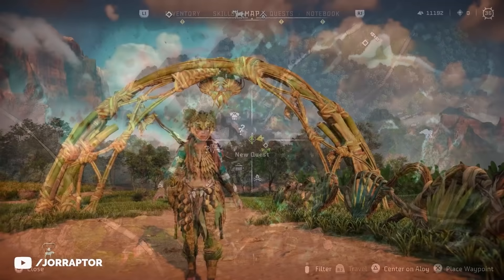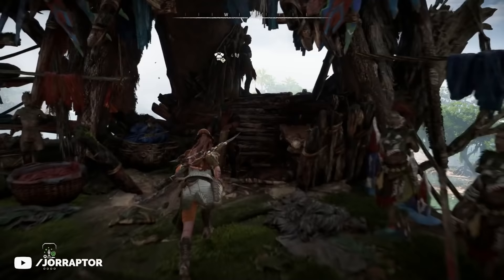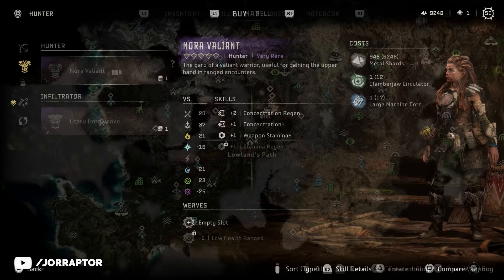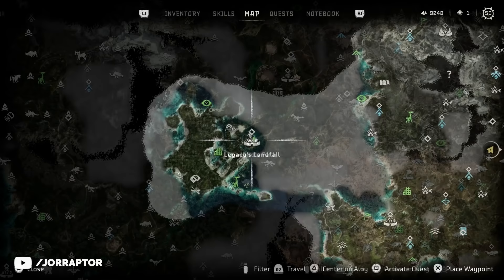We also have the Tanakhd Recon, which looks similar. You can buy this at the Outfit Fender in Thornmarsh. Personally, I think there are even cooler Tanakhd outfits and I will touch on them a little later. The Nora Valiant is a buyable outfit at Lowlands Path, over here on the map, or the Stitcher in Legacy's Landfall.